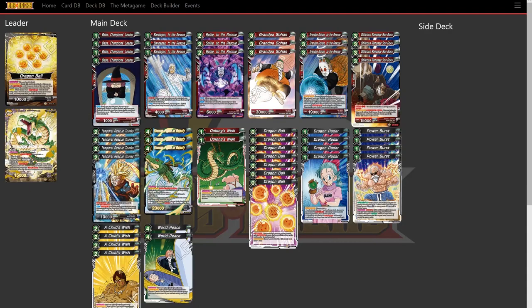Spike to the Rescue also has another auto: when this card attacks, it gets 9,000 power for the duration of the turn. So it's at 6,000 base, and it gets 9,000 power, making it a 15,000 attacker. Then we're going to be playing 3 Grandpa Gohans — they're 30,000 vanilla cards. But because we're also playing the combo piece, we're playing 3 Grandpa Gohan to the Rescue with his active main. This is the card you're going to be bringing out with that Spike to the Rescue auto when he gets KO'd.